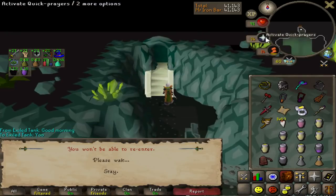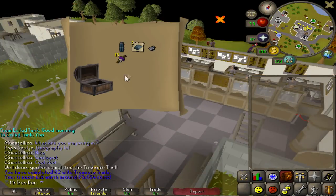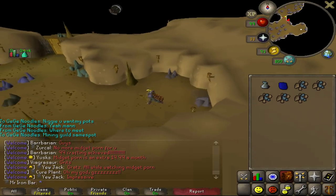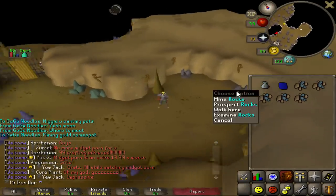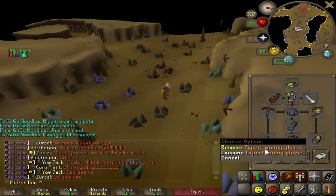41,000 points — new record. Got that double agility room, was lit. Fresh off of raids. Wow, I got five rune ore rocks out of two rune ore rocks — that's amazing, man. Thank you, God Base, Expert Mining Gloves.